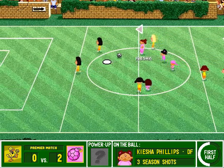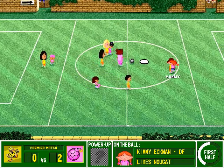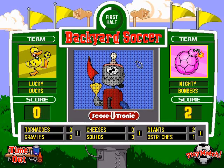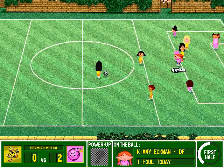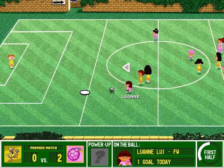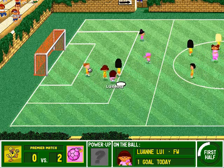Keisha pokes it free. Moves forward. Superb tackle. Impressive control. Dribbles it up. Pink frees it up. Carries it upfield. Takes it! Not the finish she had hoped for.